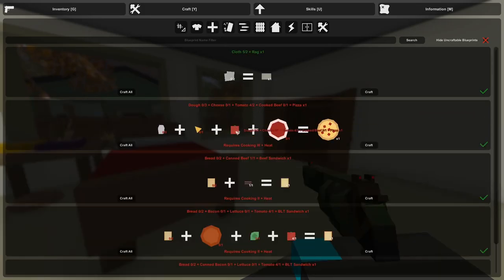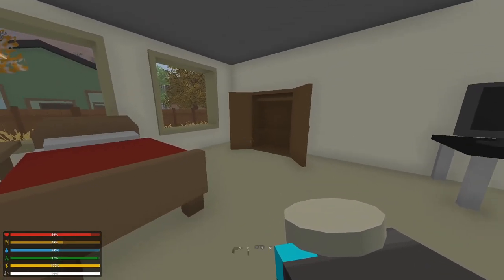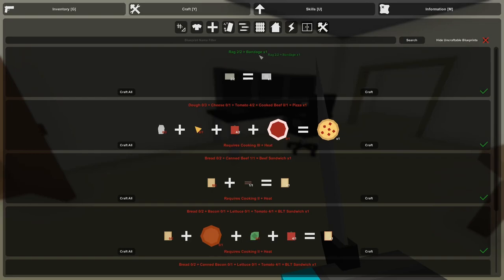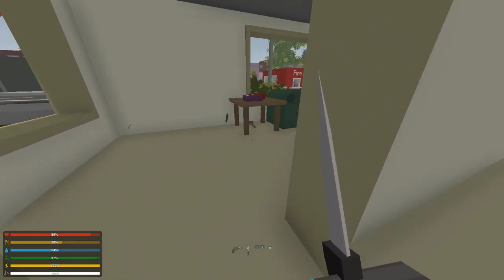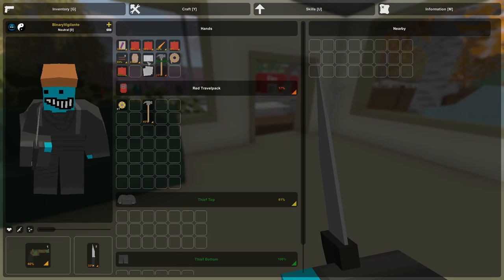In the supplies section, the game will help you along — because I have a tomato it tells me tomatoes can be used to make pizza, though you do need dough, cheese, and cooked beef. The rag is highlighted green, meaning I can craft it right now. It's a very basic healing item — it will stop bleeding and heal you a little bit, but I'd advise taking the bandage instead, which is a tier up from the rag. Bandages and rags don't heal broken bones.